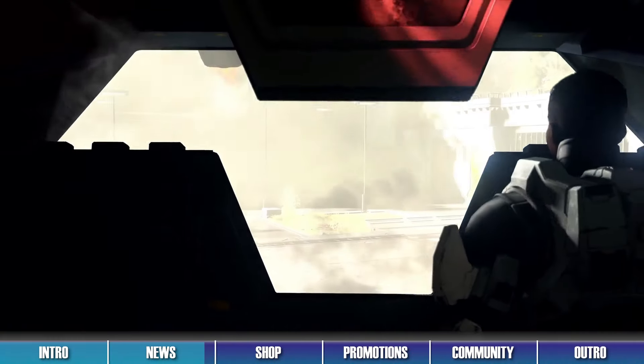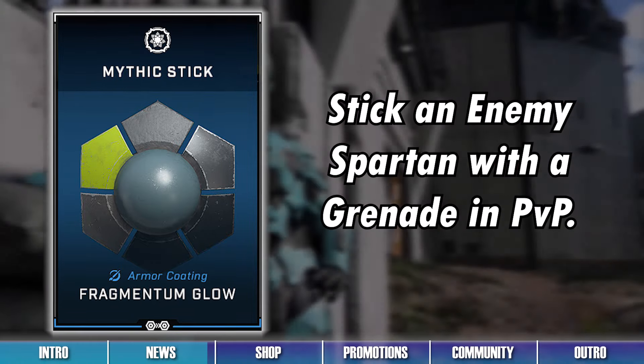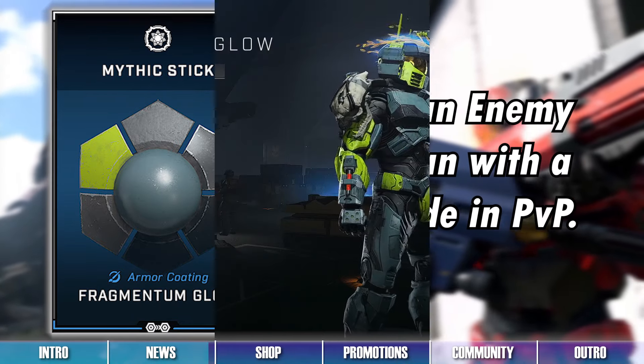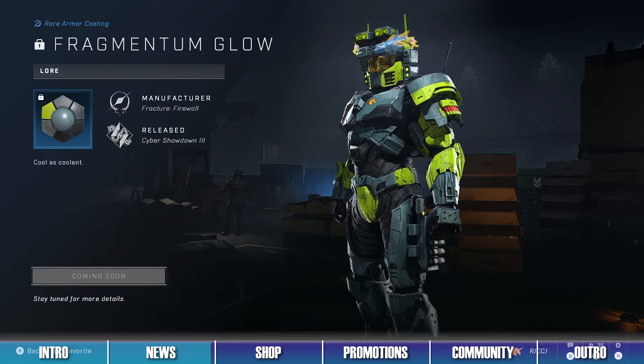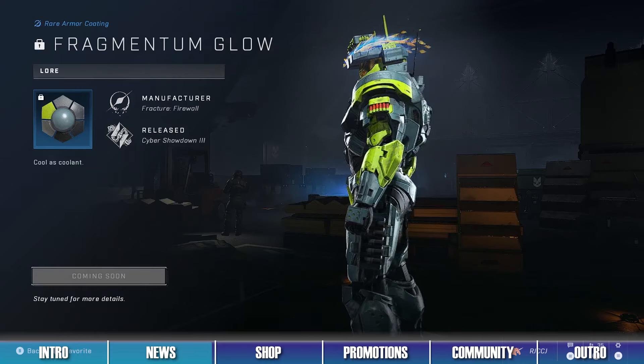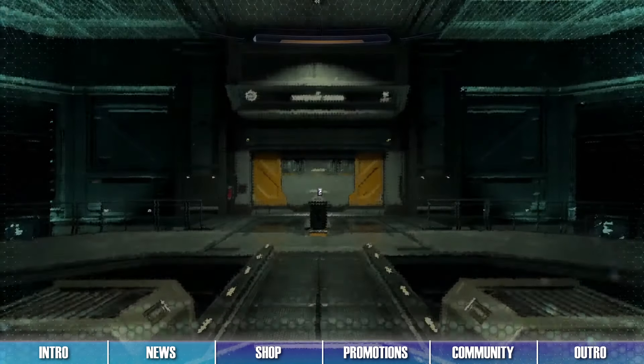Time for this week's Capstone Challenge. This week's Capstone Challenge requires you to get 1 Grenade Stick Kill in PvP. When completed, the challenge will grant you the Fragmentium Glow Armor Coating. This coating is mean, green, and sure to bring any Spartan good luck. And speaking of good luck, good luck to everyone going for Grenade Sticks this week.